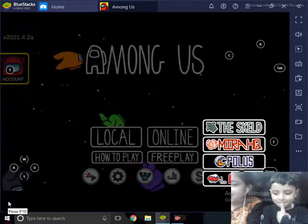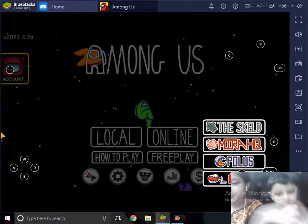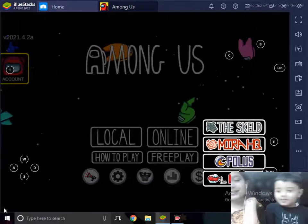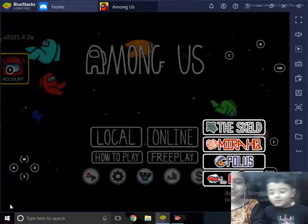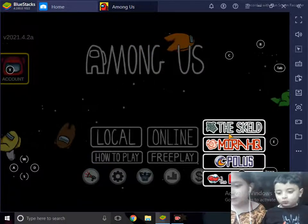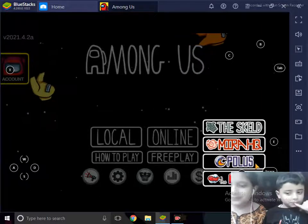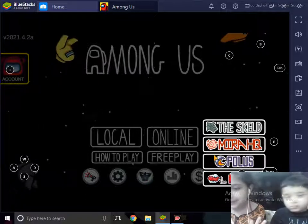Before I tell you the map names, I want to introduce my brother Arif — say hi! He's also going to play Among Us with us. There are basically four maps in Among Us: the first one is The Skeld, the second one is Mira HQ, the third one is Polus, and the last one is The Airship. The Airship is a new map and it's the biggest map in Among Us.